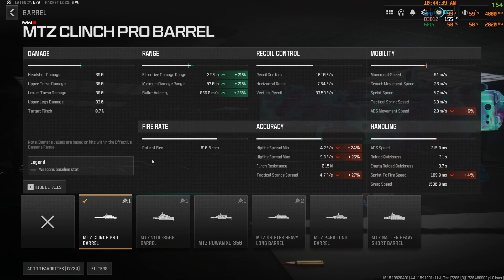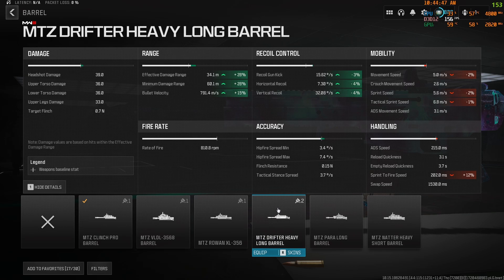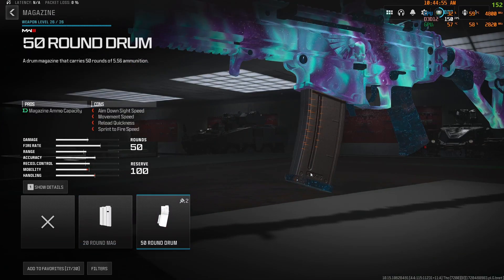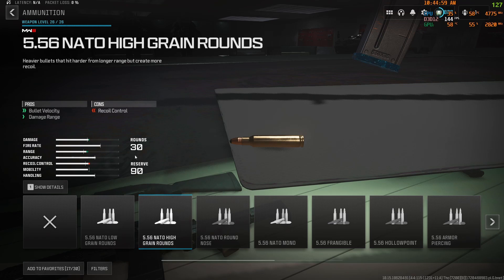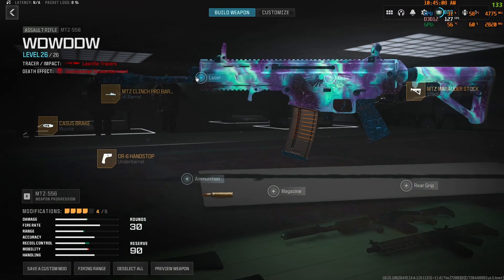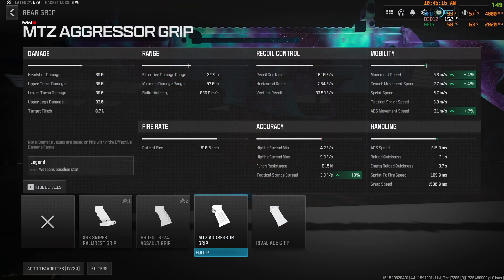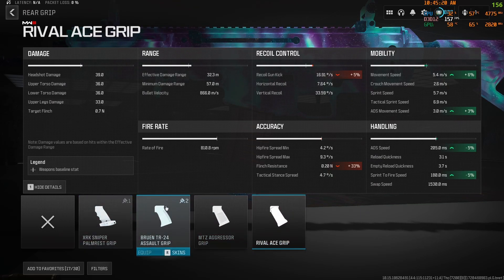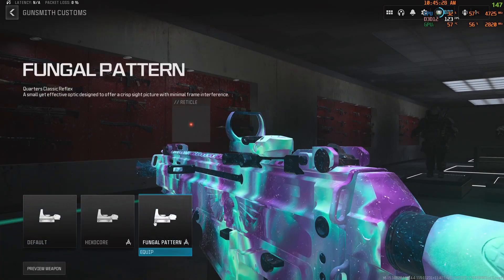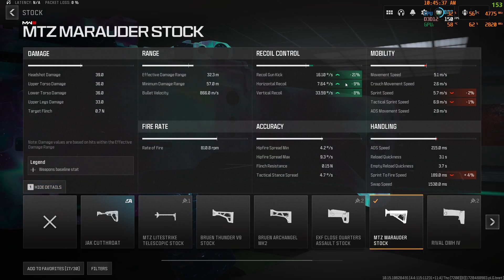The Clinch Pro — you could run the Drifter Heavy, they're kind of interchangeable, but I prefer the Clinch Pro because it doesn't tank your mobility as much. If you don't want to run an optic, you can take it off and run the magazine or rear grip. You can run High Grain Rounds for more range, or the SL Razor Hawk Laser Light for more sprint-to-fire, or the Rival Ace grip or Bruin TR-24 Assault Grip for more recoil control. For the last attachment, we're running the MTZ Marauder Stock for recoil control.